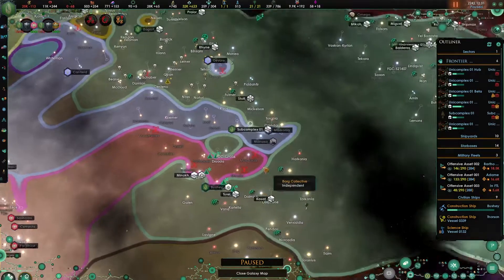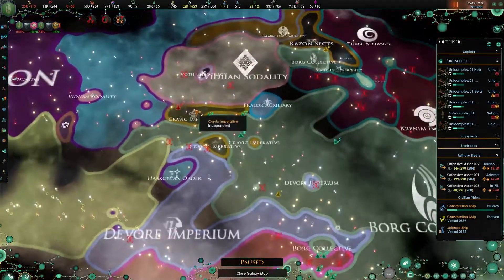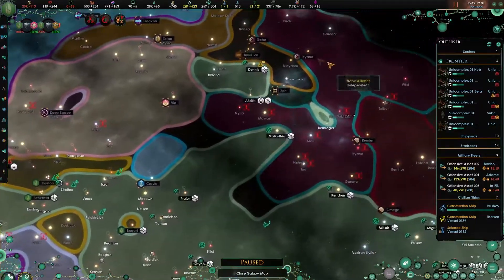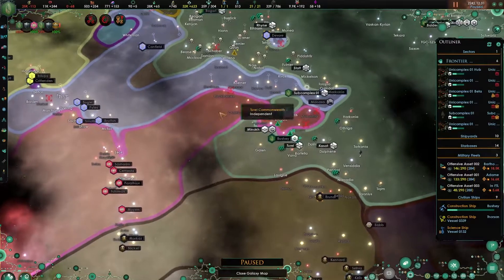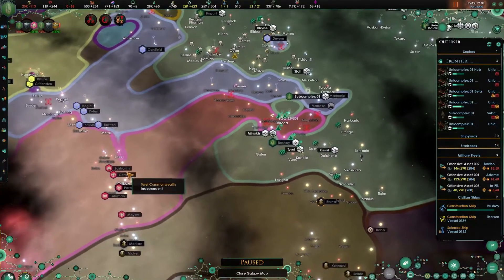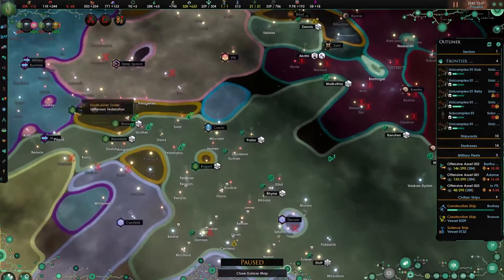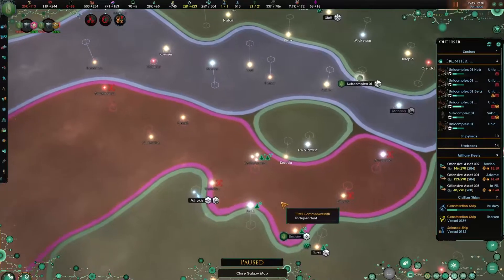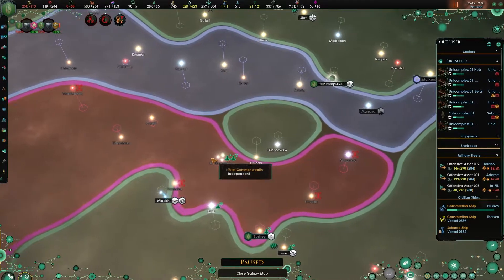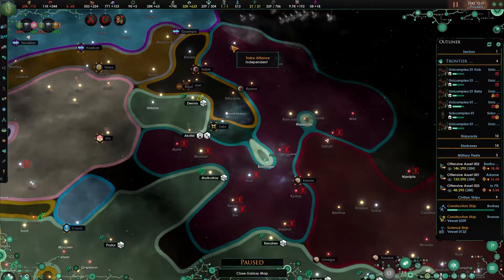In the last episode, we were fighting against the Norcadians, who are now gone completely, the Kravik, who are almost gone, and the Trabe. We're going to take the rest of this and then go for white peace against the Terai, once we've taken everything here. We're going to destroy the Kravik as well, and then attack the Trabe, and maybe even completely destroy them in the next half an hour, so we will see.